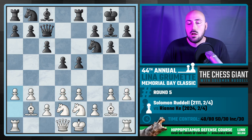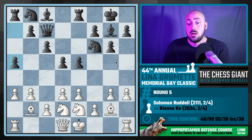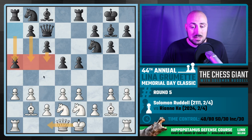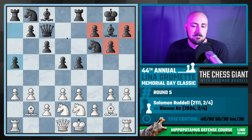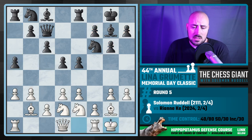Black plays a5 and I castle kingside. I do this for a couple of reasons. I often keep my king in the center for a while, but here I don't want to castle queenside because it seems like black is not far from launching an absolutely brutal pawn storm on my king. On the kingside I'm not so concerned — as opposed to black having ideas of just trying to break that side open.